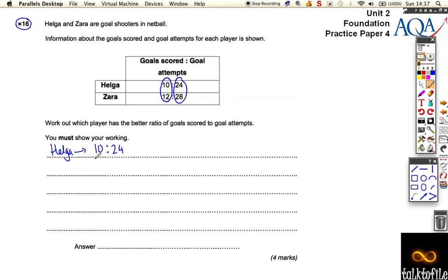If I scale this up, it's going to be 20 out of 48. If she shot the same all the time, it would be 30 out of 72, then 40 out of 96, then 40 goals in 120 attempts. Now, 10 and 12 both go into 60, so I'm going to have to go to 60 goals. That means Helga scored 60 goals out of 144 attempts.